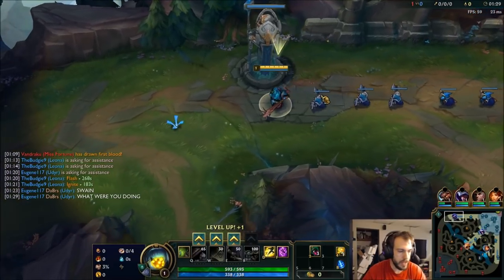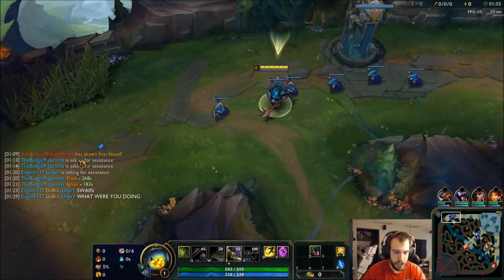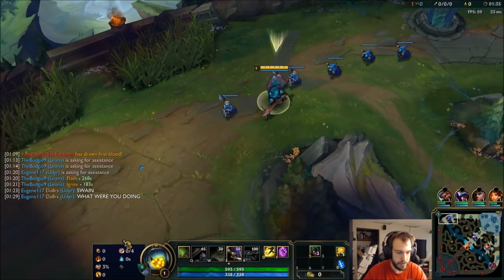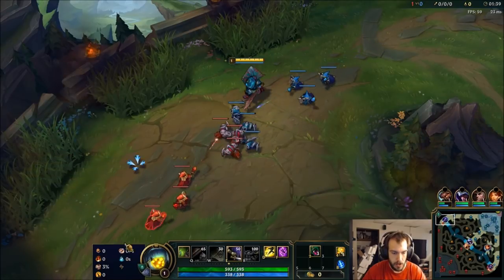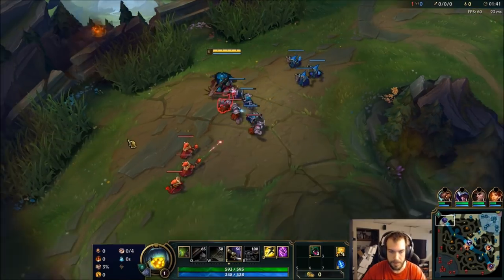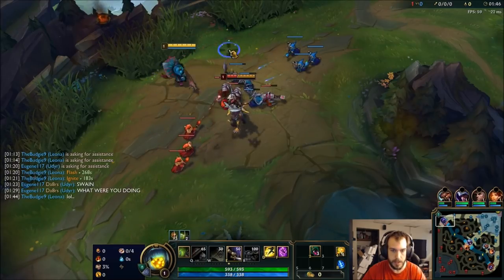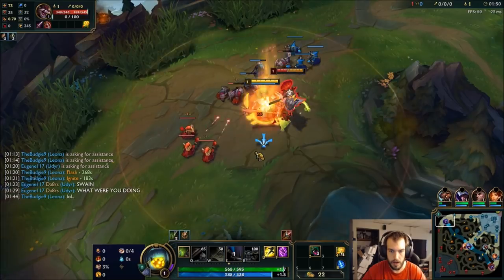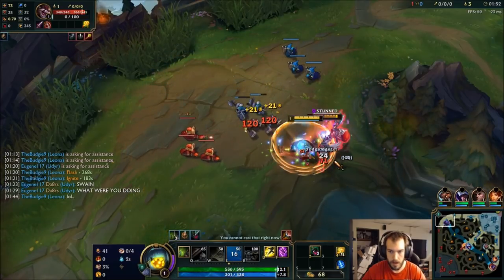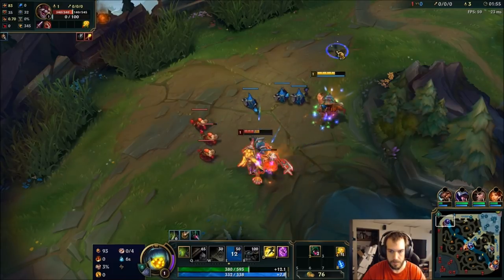What is up everyone, time for another empowered build. We are doing a potions Jacks build. I had someone do this against me on my main account when I had to face Jacks - they had a lot of sustained. So you're actually gonna take Time Warp Tonic as well as Biscuit Delivery to give you even more sustain. Taking the Inspiration tree, you get a lot more attack speed, so it should be pretty good.